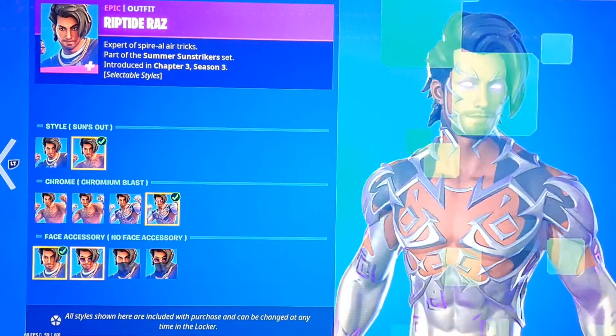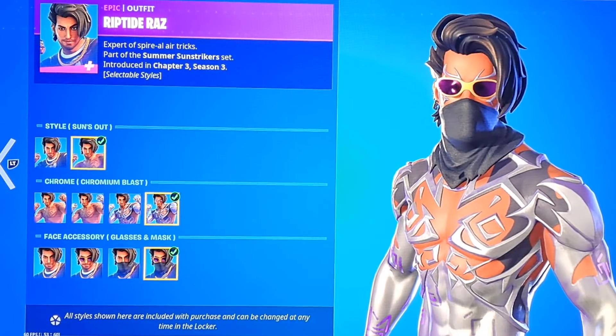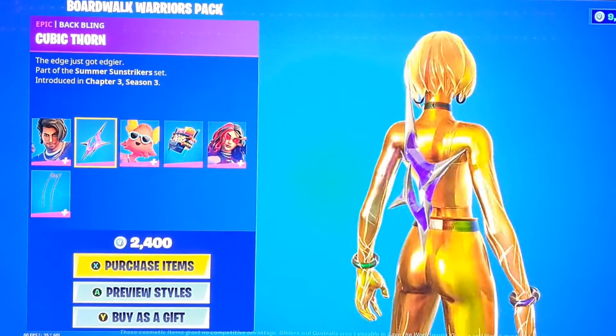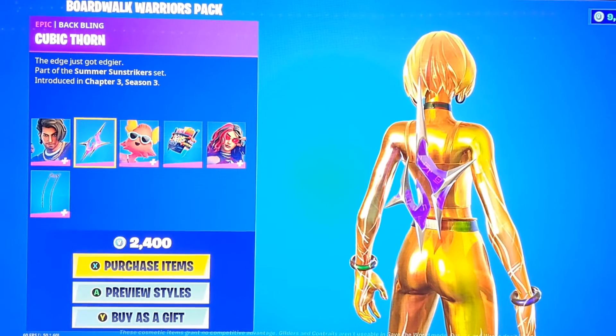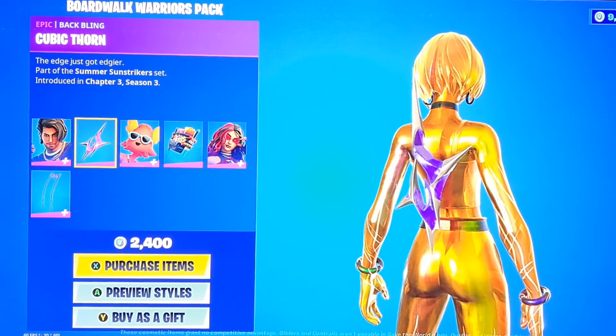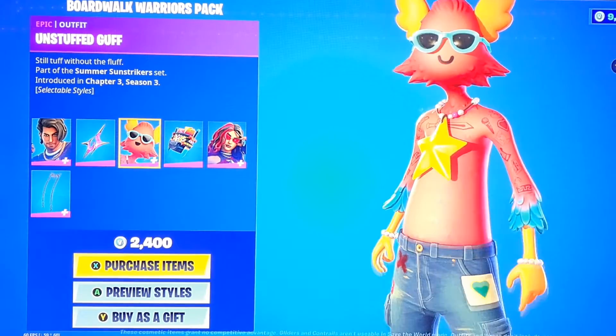We got the Chromium Blast style which just looks absolutely fire. For his face he got the glasses, glasses and mask, and the original. We got the back bling which is fire — it's called the Cubic Thorn and it looks really cool. We got Unstuffed Guff, which is actually a really good name for him.